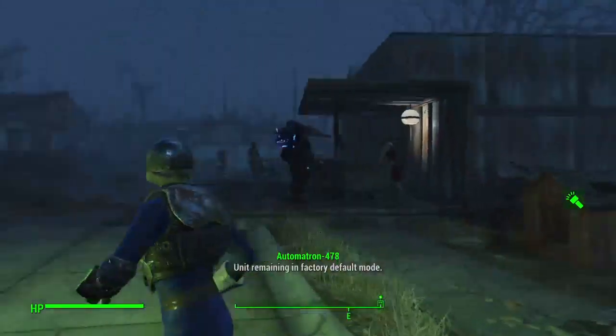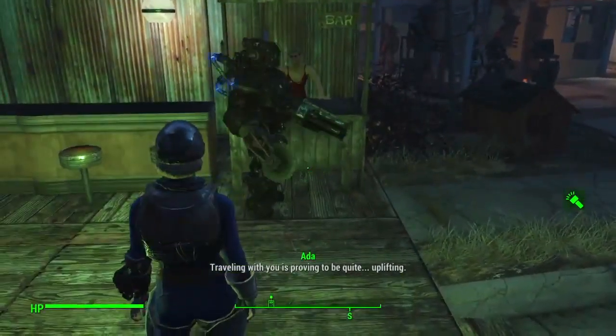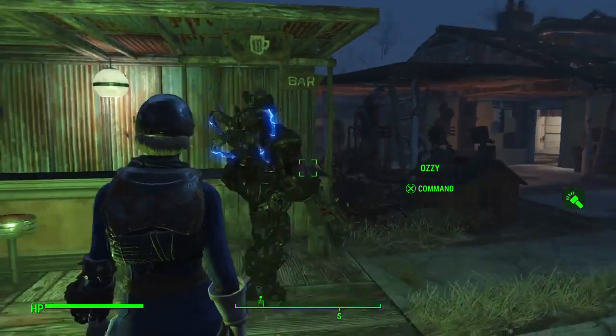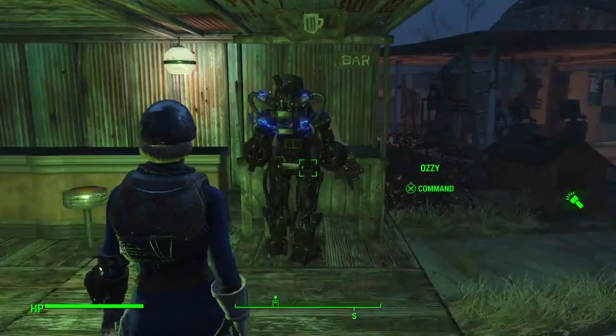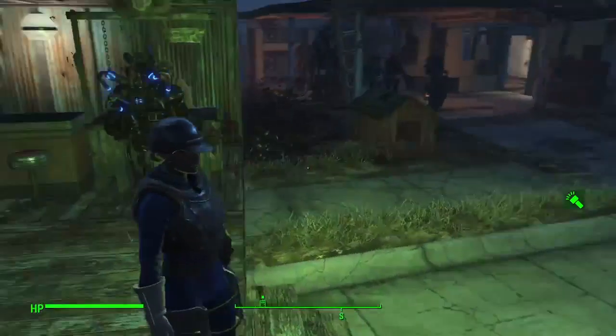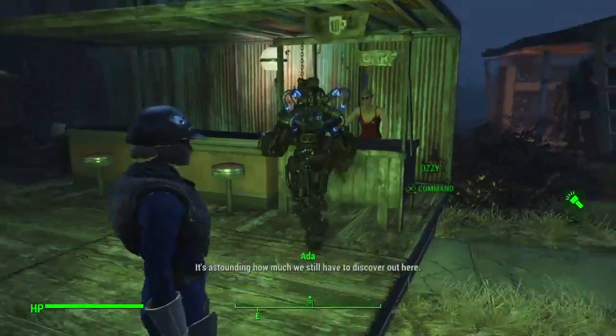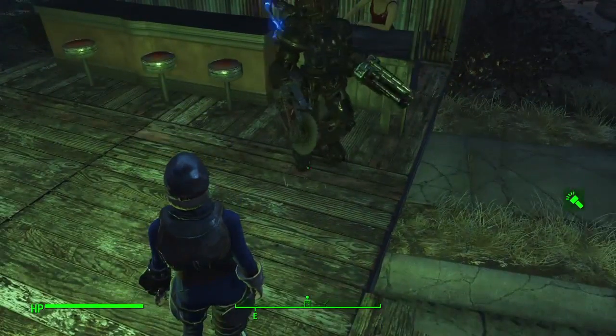I tried to put Sentry wheels on Aussie here, but stairs are really abundant in this game. For taking on the main ground those wheels are okay, but for the rest — legs. Can't beat the legs.